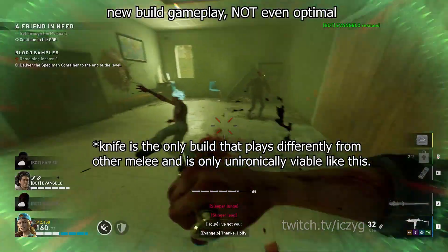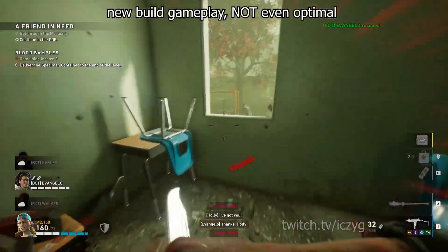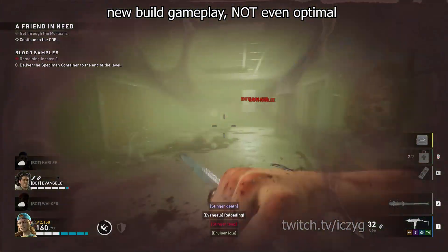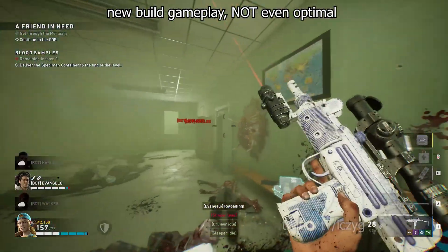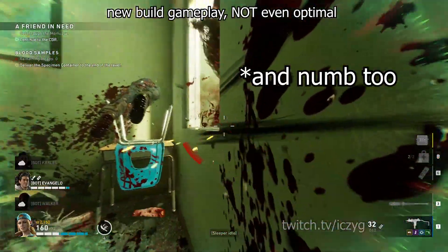Alright, onto the build. I should note that in the gameplay video, I'm not running the optimal version of this build, because at the same time I was also testing if duping a single deck was possible, or if the game would register everything being the same and not load new cards to pick. And as we find out, duping a single deck does in fact work. So in the gameplay video, I stacked the combat knife twice, which doesn't actually do anything and is a waste of the stacked card.